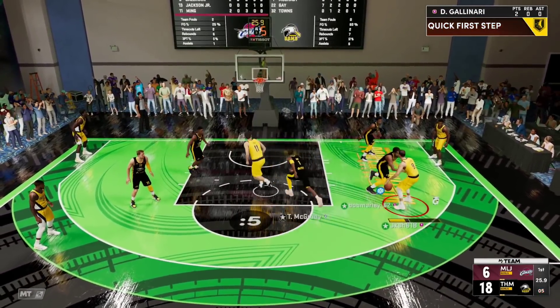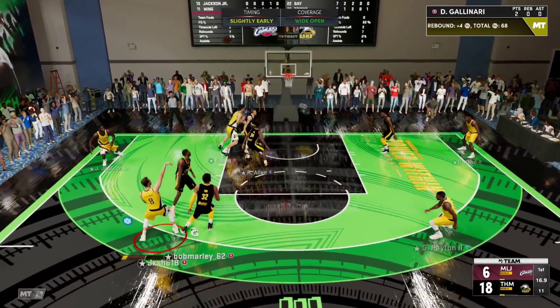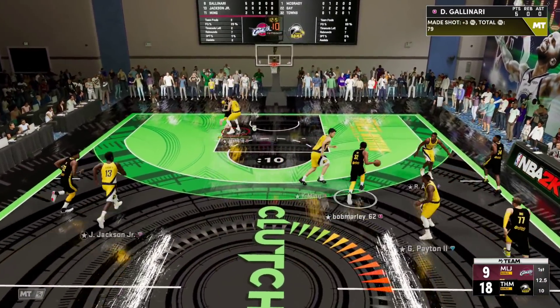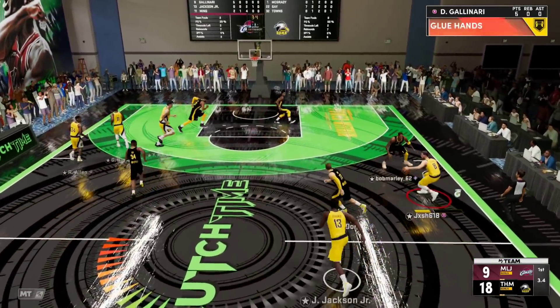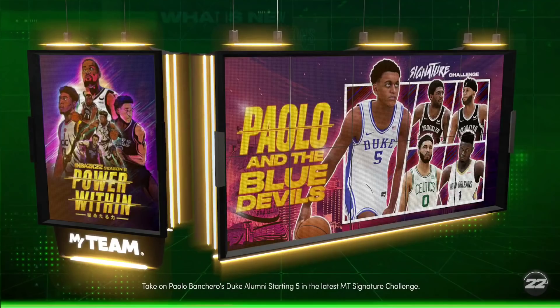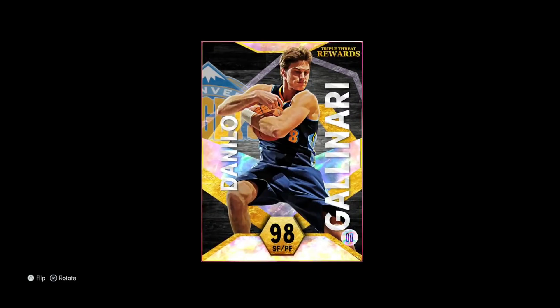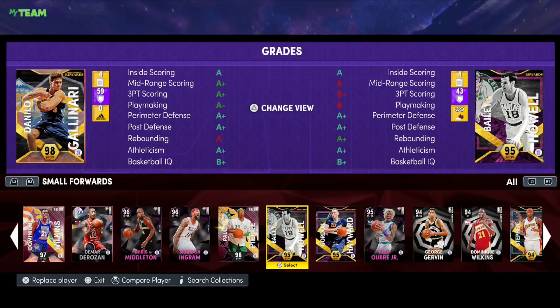He didn't even trigger a spin when I spun the controller. He's got me absolutely clamped. He can shoot wide open — that's the extent of what Gallo can do in this game: shoot wide open shots. It's disappointing because Jeremy Grant moved so well and felt so great as a card. Gallo's release is brilliant — that's kind of the only positive. He just feels clunky and doesn't move well.